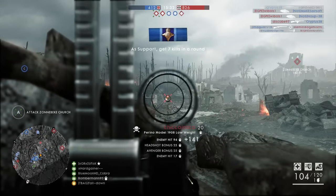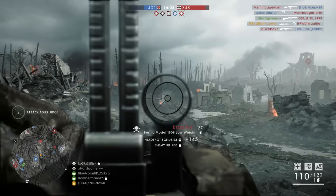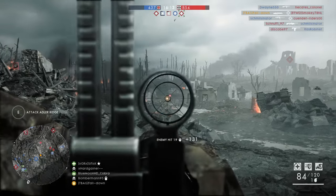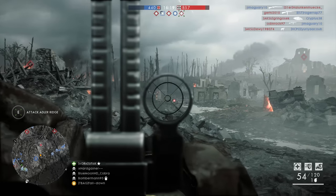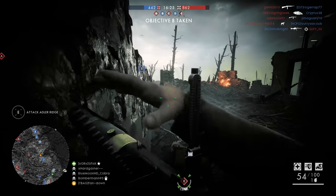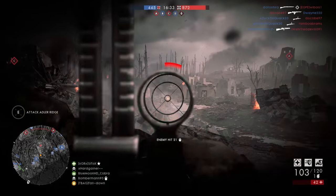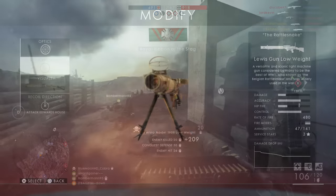The next LMG, ranked slightly higher than the Browning M1917, is the Perino Model 1908. It's similar to the Browning in many ways — both have a rate of fire of 450 rounds per minute, both can fire for a very long time before overheating, and both are very accurate. But the Perino is even more accurate than the Browning. It also has a unique reload, loading in strips of 20 bullets at a time, giving you a quick opportunity to get back into a fight. There is a visor on the left side that blocks vision slightly, but I still prefer the Perino overall.